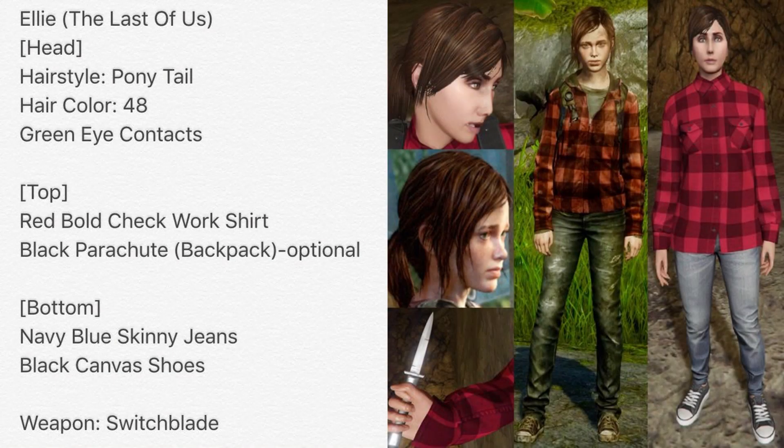The next female outfit is from Sonic Speed — Ellie from The Last of Us. I made Joel a few months ago and now we can finally make Ellie. Start with the red bold check work shirt and optionally the black parachute as a backpack. For the bottom, navy blue skinny jeans with black canvas shoes. For the head, go with the ponytail, hair color 48, and green eye contacts. It's not 100% accurate but looks really similar, and if someone has the Joel outfit you can be a duo in GTA Online.